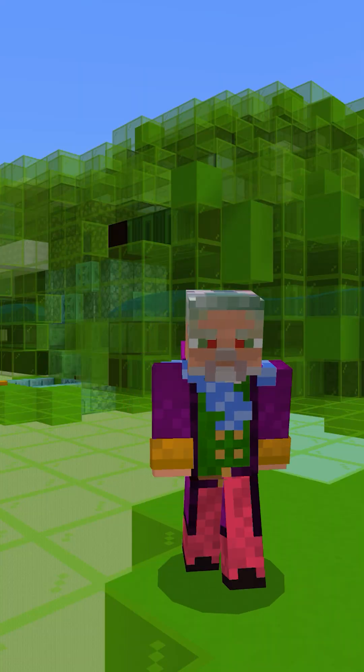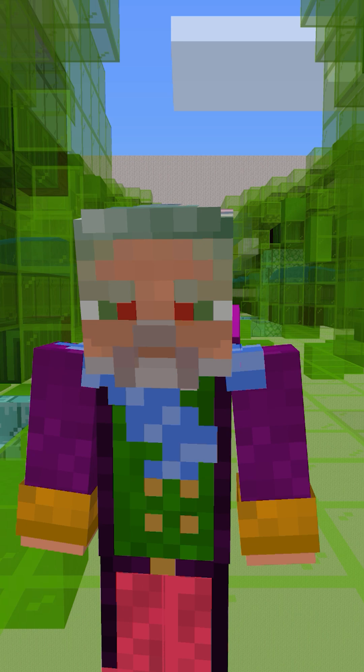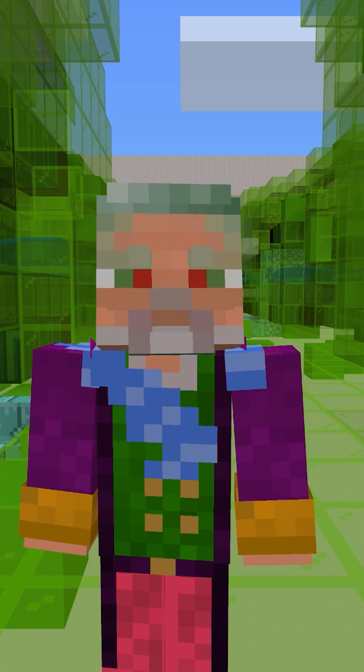Imagine walking through a leaf like an explorer. We've added stomata, carbon dioxide molecules, and even chlorophyll crisps to teach players how plants turn sunlight into food.